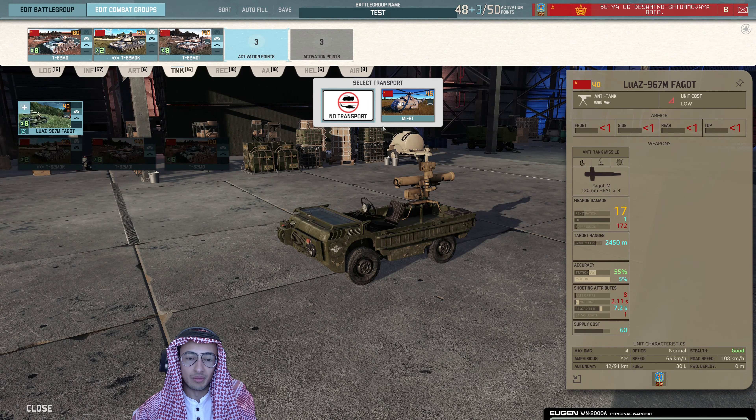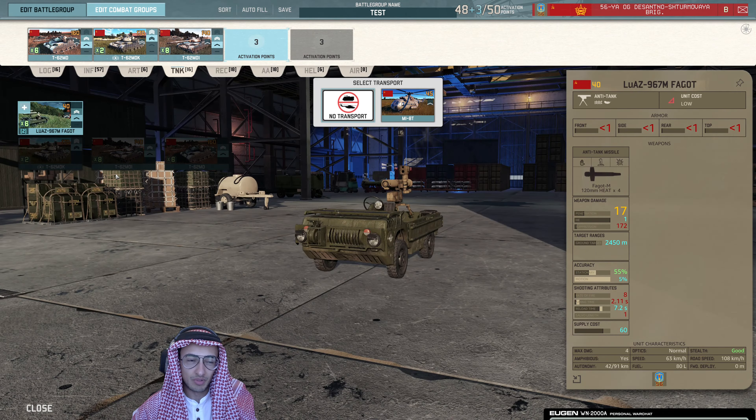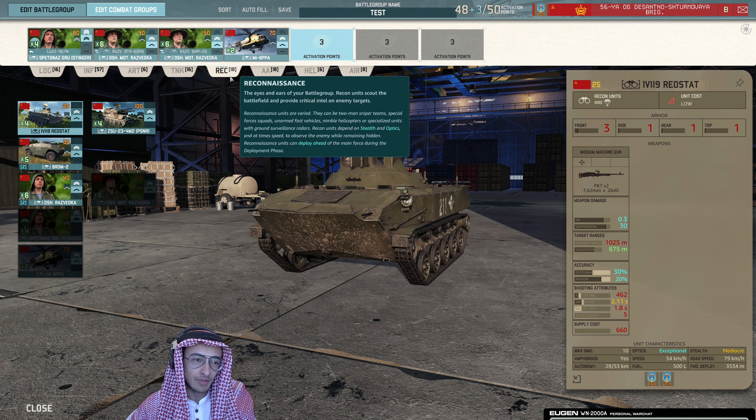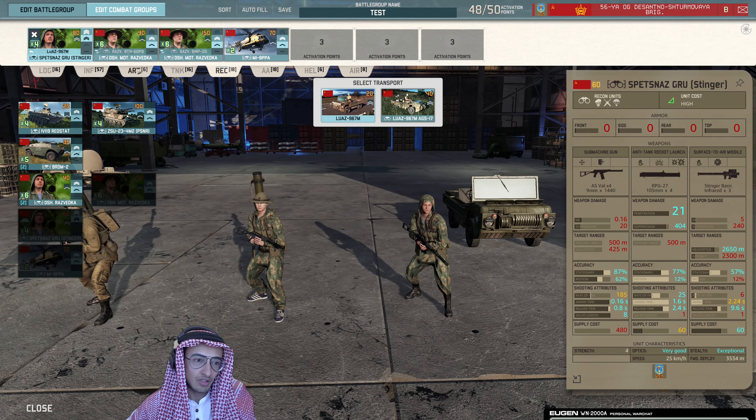In 1v1 I would still probably bring this with no transport simply because of the good stealth — it's great. But for team games it's probably not that useful, because you can't do as much infiltration. You don't need cheap units that can cover large amounts of space in team games, especially 4v4 on a 2v2 map. These guys are a must-bring, so it's good that you've brought them.